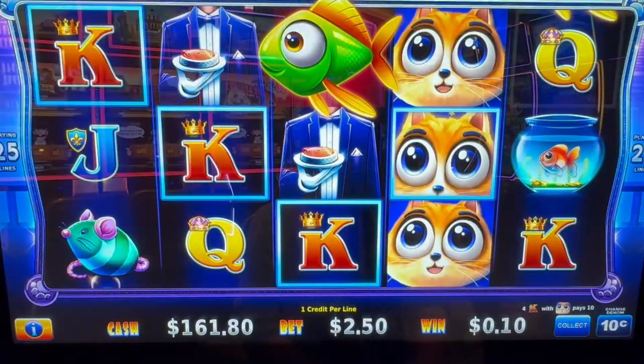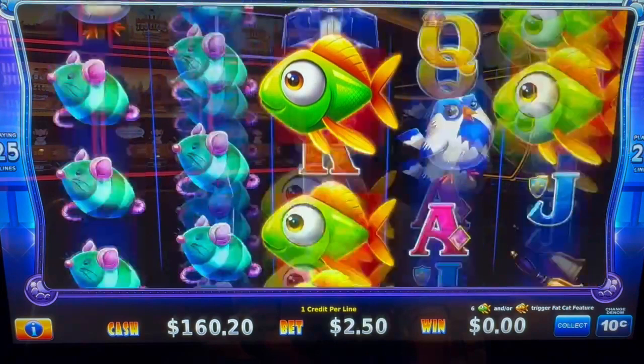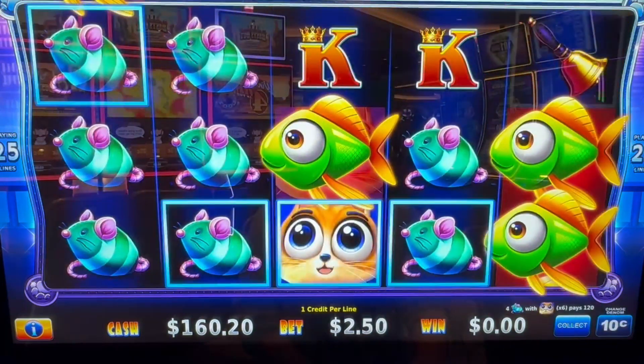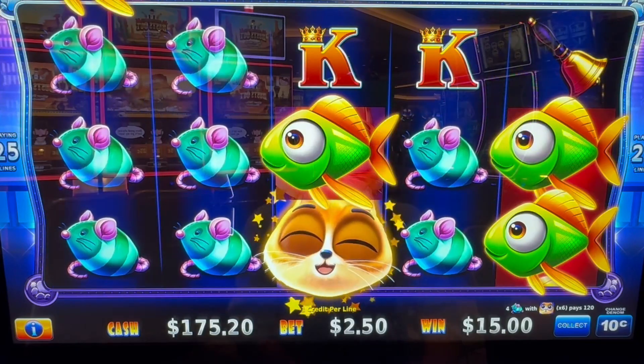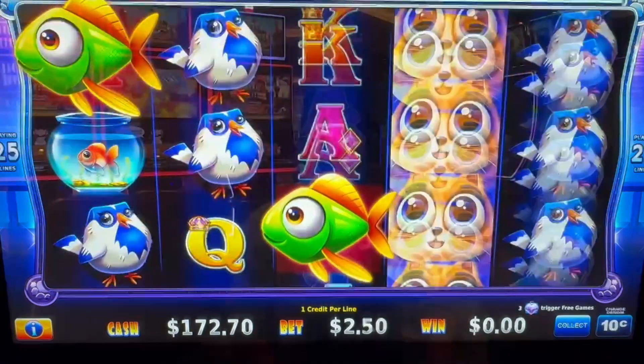Tuxedo cat! Oh, that could be good — 15 out of that one. Those fish are just blockers, man, unless you get a whole row.